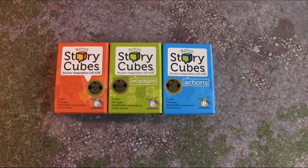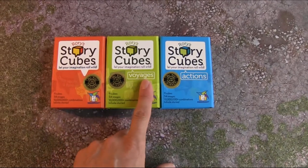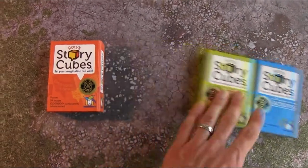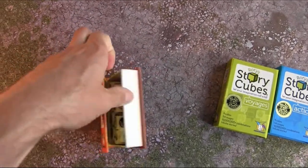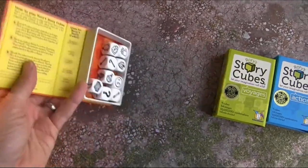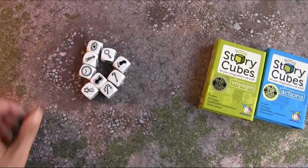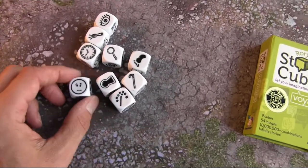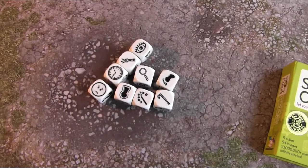I really love this game — I've been playing it for several years. What we have here is three different variations of the story cubes: we have the original, we have the voyages, and we have the actions. The idea is pretty simple: inside each box you have a set of nine individual dice, and on each die we have six different pictures. The idea is that you're going to be rolling these dice in order to tell stories.